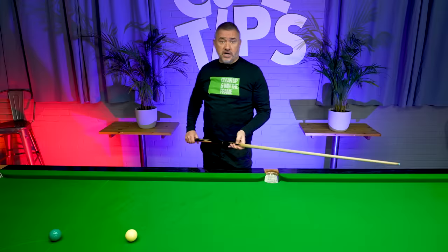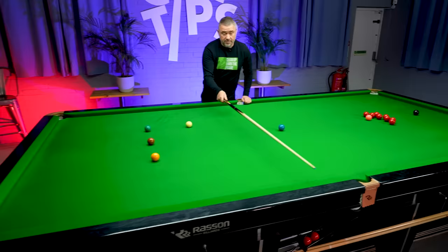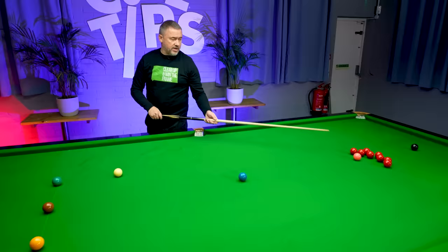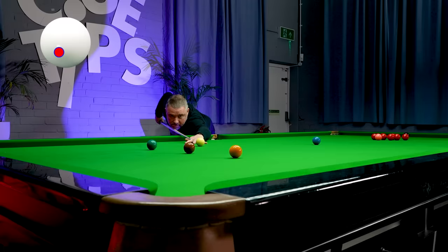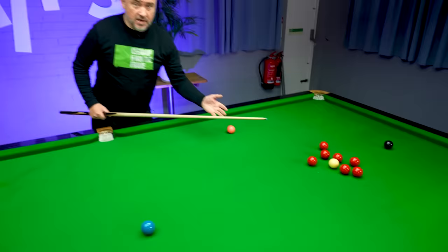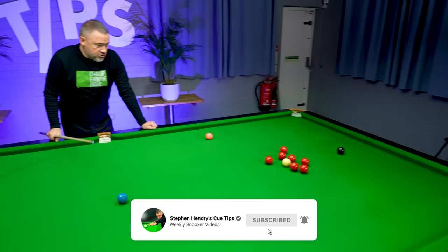Quite often you've played a positional shot to get on the blue to open the reds, but you've gone too far. So now we need to open the reds from a baulk colour if we want to win the frame at this visit. The same concept applies if you're on the yellow or green. For the yellow, it's a stun off the cushion just above the middle pocket with some left-hand side — which is running side — to hopefully bring the cue ball into the reds. If you have the same angle on the green, the running side would be right-hand side. I'm aiming just below the middle of the cue ball with that left-hand side. It's never guaranteed because the cue ball has to travel such a long distance to get into the reds, but we've managed to leave ourselves on one red to the middle — the opportunity to go on and win the frame at this visit.